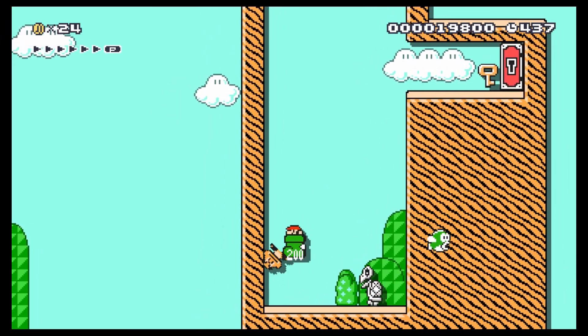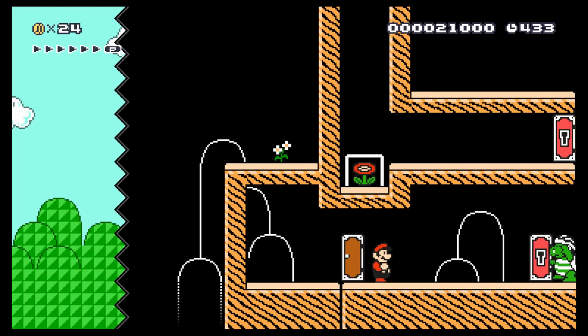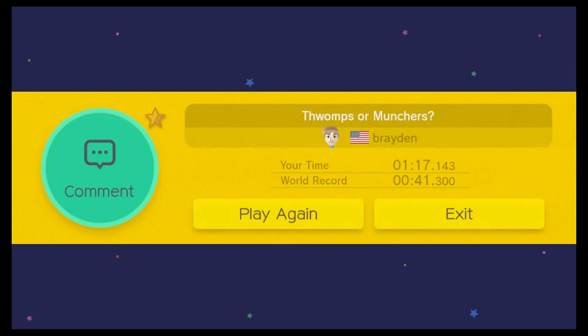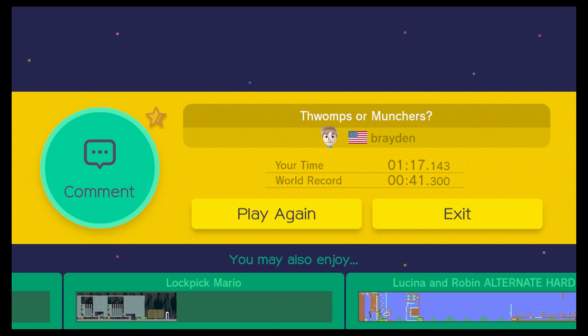We get the key, and now we have a Big Hammer Brother — whatever they're called. Good enough for me. Enter the door and finish the level. That boss battle was a lot easier. I imagine most people take the thwomp route, which would be the reason for the little bit higher clear rate. But very cool level overall — I like the idea of having a choice of which route to go, and both of them were a lot of fun. Thanks for submitting.